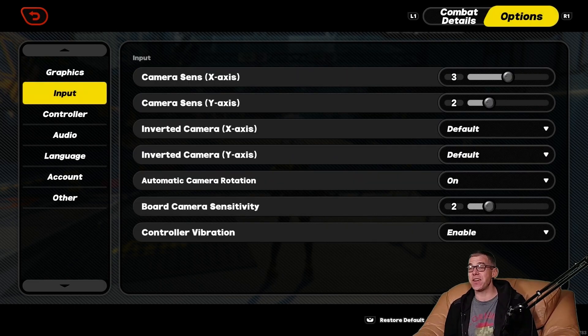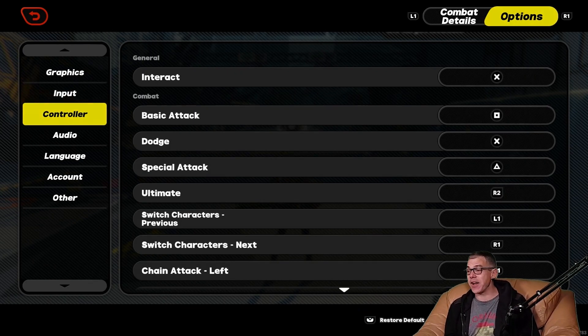We can change the sensitivity of the sticks, invert the sticks, automatic camera rotation — I'll leave that enabled. Controller vibration and board camera sensitivity — I'll leave those all as defaults. However, if you want to change them, that's where they are. We have a controller map of sorts here. Unfortunately not the full picture, but you can restore defaults or go in and customize those fully.